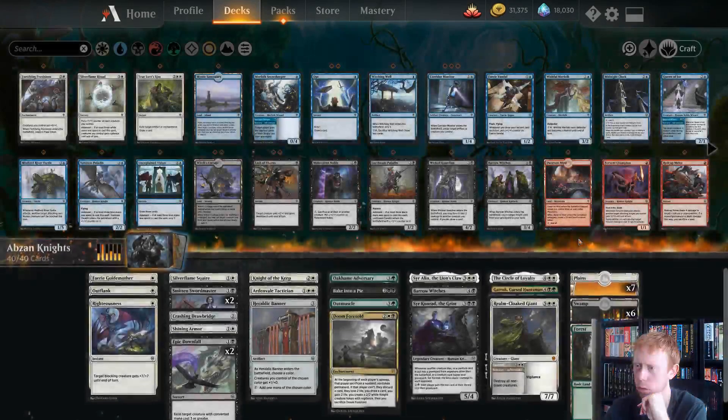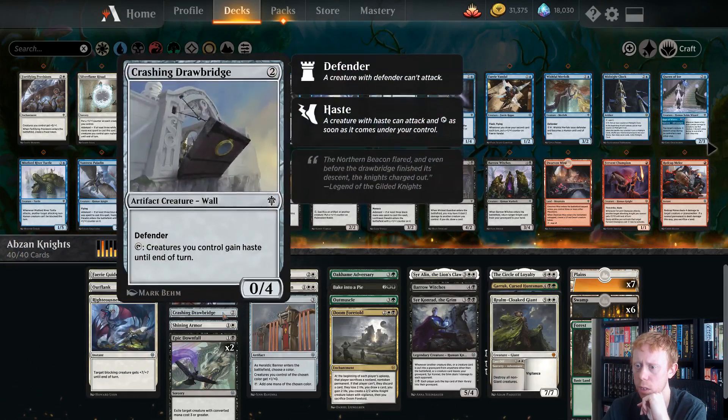Thank god. Oh my gosh, are you serious? He had a creature with Flash — that's a non-human. If we had gotten that land a turn earlier, we would probably have won this game. Let's see if we want to add a few creatures. We've got a lot of two-drops.